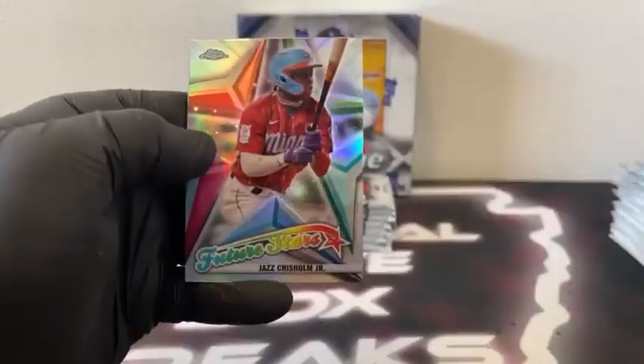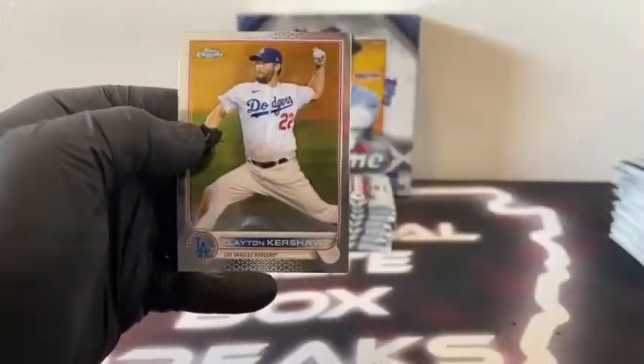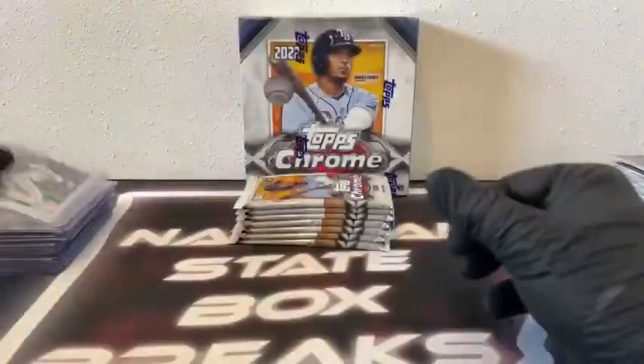Here's Lance Lynn. Got a Future Stars, Jazz Chisholm. X-Fractor — very nice — O'Neal Cruz. There's Yadier Molina and Clayton Kershaw for the Los Angeles Dodgers. Very nice O'Neal Cruz here for Pittsburgh — you get the base, and like the first pack of the break, there's the X-Fractor, coming in box number four.